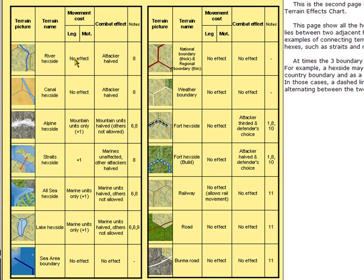Here is the summary page for hexside types. There's a river hexside, canal hexside, and alpine hexsides. Straits are shown by red arrows. There's the all-sea hexside and the lake hexside. Sea area boundaries are shown in dark blue. Country boundaries are shown in dark burgundy and rather thick. The thinner one is a regional boundary. Weather boundaries are shown in white — we'll discuss that more later. Fort hexside strong and fort hexside weak; the weaker ones are ones you build during the game. Connection through a hexside by railways, by roads, and also by the Burma Road. Roads are very rare in the game, and the Burma Road only runs from China down to Burma.